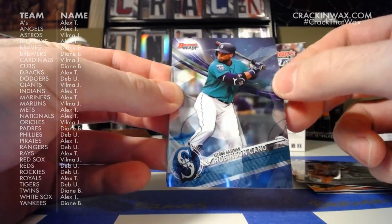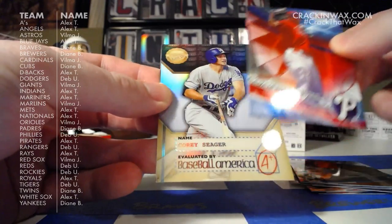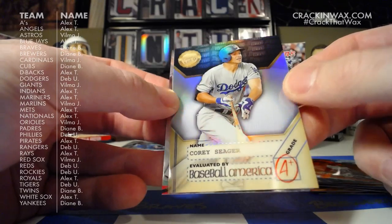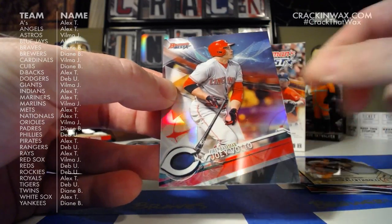Robinson Cano, John Carlos Stanton, Adam Haseley, and a Corey Seager Dean's List — he gets an A-plus, apparently. And Joey Votto.